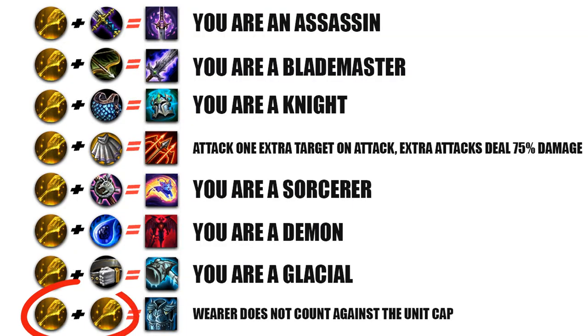You can also combine two spatulas, and when that happens, it excludes the bearer of the item from the unit cap. In short, you get a free slot to add another hero, and that's just insane. This option is definitely better than making a hero into a knight, blademaster, or whatever, since you can just add any heroes you need to meet your synergy without messing with your current build.